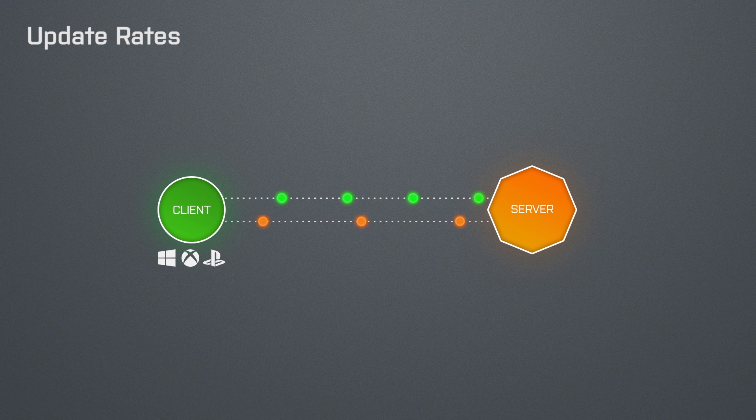Then we have the update rates, which is how frequently the clients and servers send data. Some games use the same rate in both directions; others use different rates for the client and the server updates. The more frequently these updates are sent, the more data the game has to work with, and this means that the game becomes more fluid. It also affects your lag because it does make a big difference if you receive 10 updates per second or 60 updates per second. This incoming data then needs to get processed, the physics and bullets need to get simulated, and then the game has to send the results. How frequently this is done is defined by the simulation rate or tick rate of the game. The more simulations the game runs per second, the better the game feels, and higher tick rates allow for higher update rates, which means less lag.